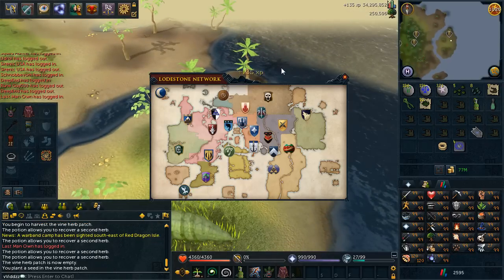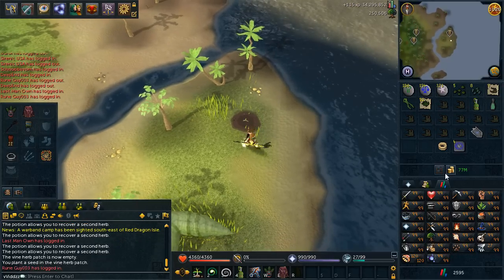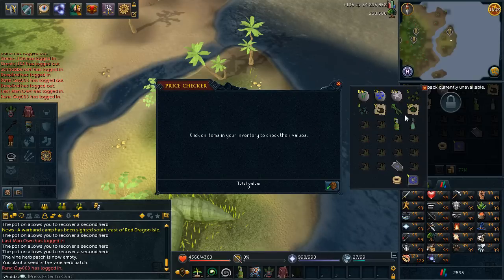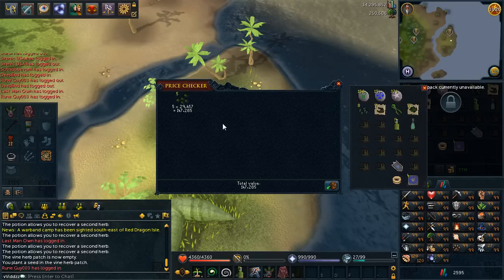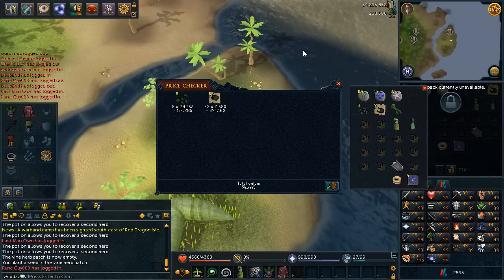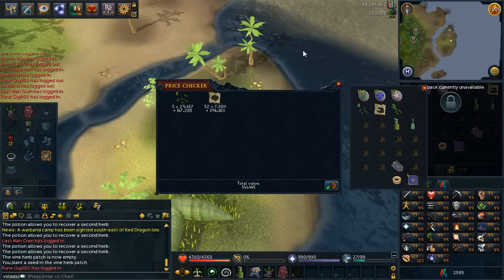I'm going to quickly show you the profit made doing this farm run. Bringing up my price checker: the 5 Torstol seeds are 147k and the 52 Grimy Torstols are 394k. Subtracting the seed cost, I actually made a profit of 247k within these 5 minutes, which is absolutely fantastic.